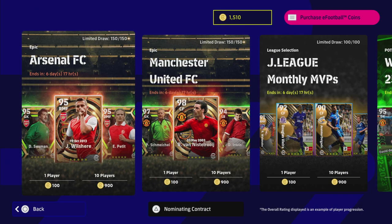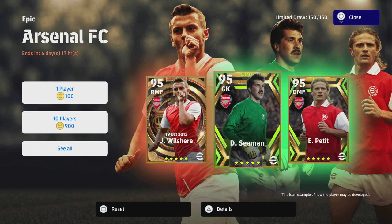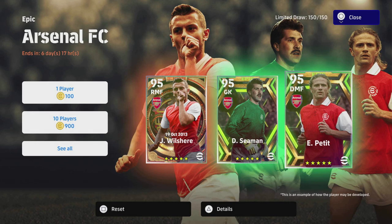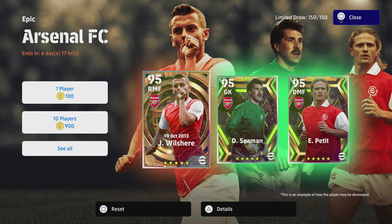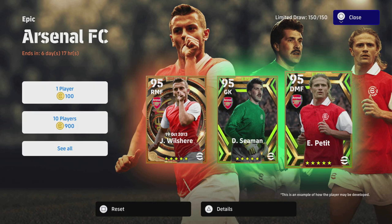Welcome back to another player pack review. Today we're taking a look at Arsenal — we've got Wilshire, we've got David Seaman, and we have got Petit. I think this is a good pack. I'll probably bring some training guides as well because there are multiple ways to train Wilshire, and Seaman is a fairly decent goalkeeper. Petit is obviously exactly what you'd expect.